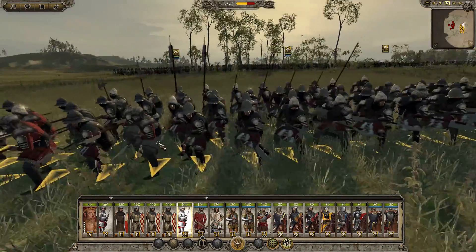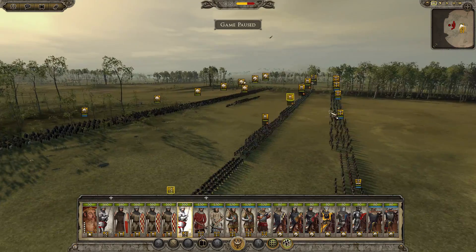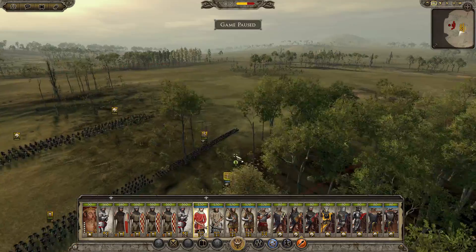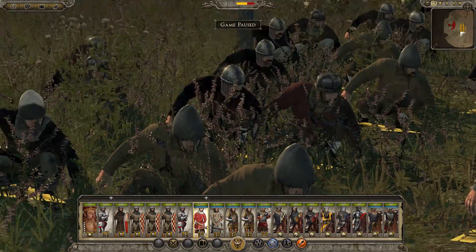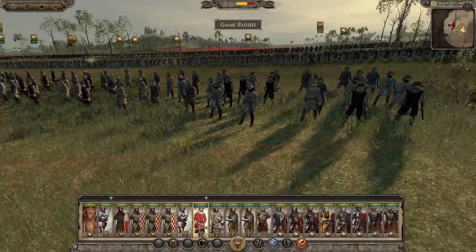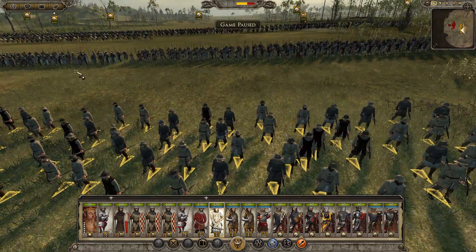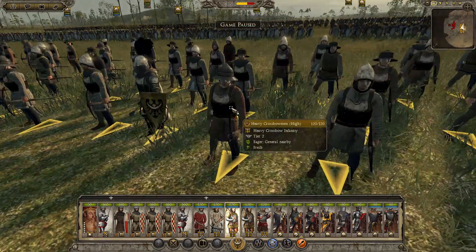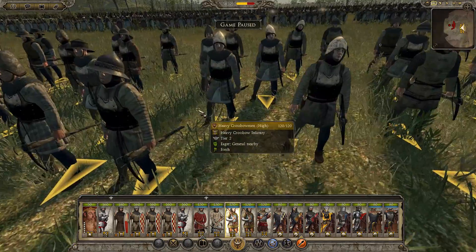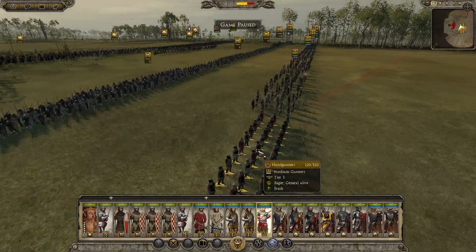We then have halberdiers — because of course you can't have an army in 1212 without halberds. Now we'll move on to crossbows. First we have crossbow militia; they have nice little helmets with just tunics on, nothing too special. We then have crossbow sergeants — basically spear sergeants with crossbows. We then have heavy crossbowmen; some of these guys have plate and nice solid helmets. And then we have handgunners, which are quite cool and really good against armored infantry, as you would imagine.